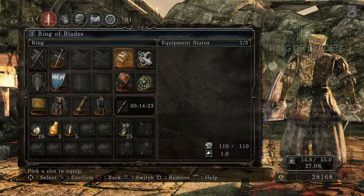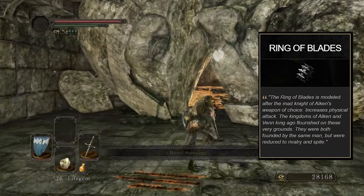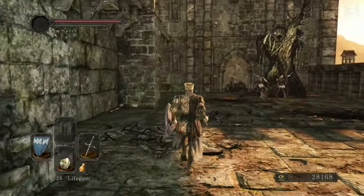Regardless, the Pursuer drops the Ring of Blades — an absurd ring with a Rapier. It adds a flat 20 damage to every weapon attack, meaning it's not great on slow weapons but is completely busted on fast ones like a Rapier. Equip this and never take it off.